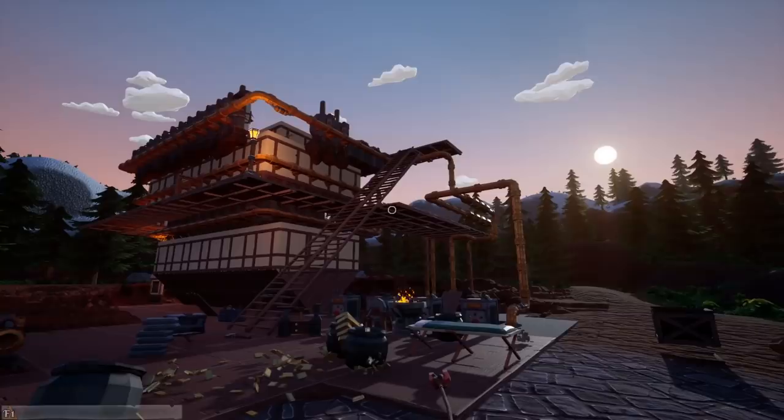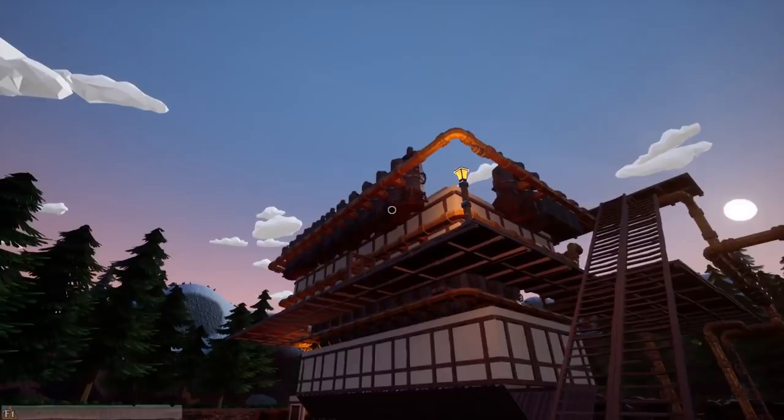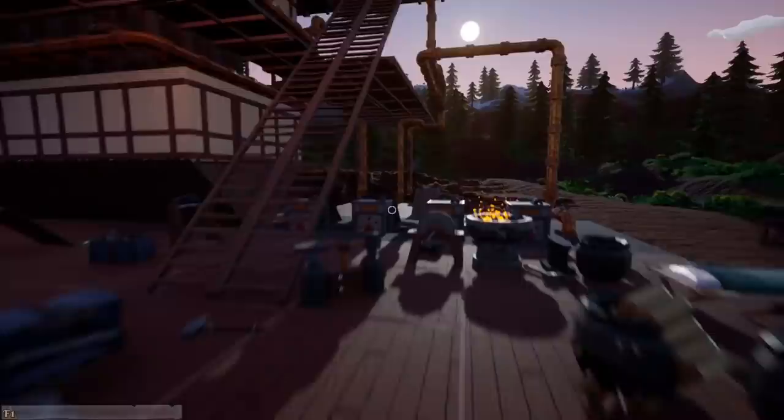Well hello there everybody, Dre here, and today is a super exciting day in Hydroneer because we have the largest update the game has seen yet. 1.3 is here, there is new technology to check out, and I think by the end of today we're gonna have some Goliath drills on our system here. That or we're just gonna build a whole separate system for Goliath drills, and hopefully we can get some of those giant nuggets.